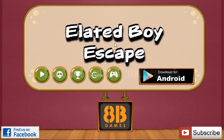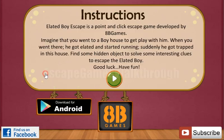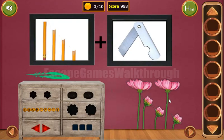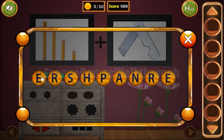Now we are playing Elated Boy Escape by HP Games. Let's start. Here we can see pencils and the blade, so the resulting word is a sharpener.